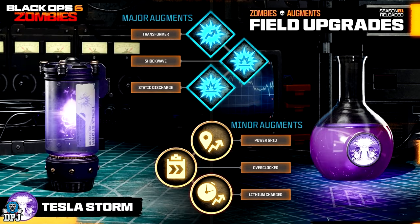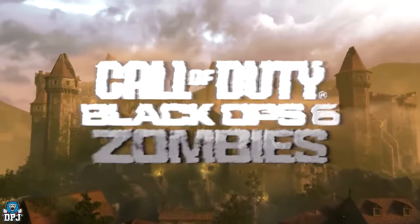The Tesla Storm major augments: Transformer — the field's damage is increased by the number of allies connected. Shockwave on activation — stun and damage all nearby enemies. Static Discharge on activation — create a lethal surge of electricity around you. The Tesla Storm minor augments: Power Grid — increases the range of the electrical tether and can connect allies. Overclocked — your movement speed is increased during Tesla Storm. Lithium Charged — increases Tesla Storm duration. Pretty badass.